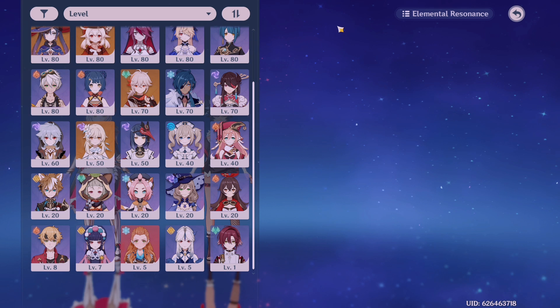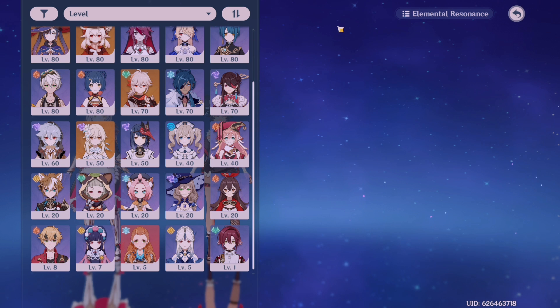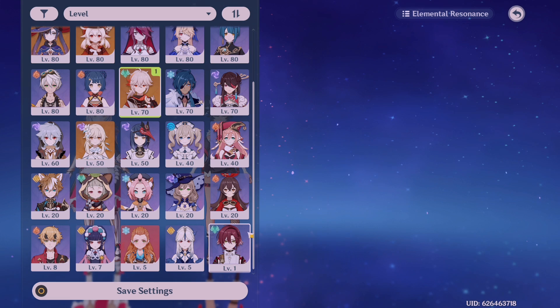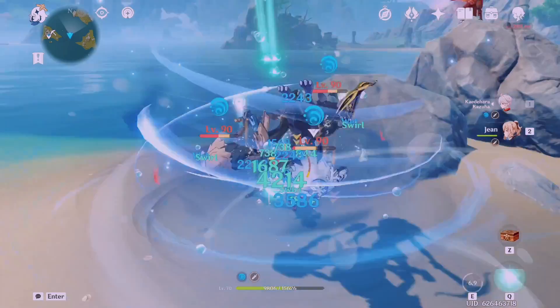The next really important role is a crowd controller — a character that scoops up enemies using a skill or burst and groups them together so you can apply your bursts and skills without running around. Popular crowd controllers are Kazuha, Venti, Sucrose, and Jean. Let me show you how a crowd controller works on a group of Hilichurls — as you can see, I grouped the enemies together so I can apply the burst and deal damage to all of them at once.